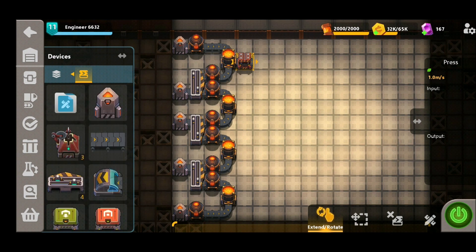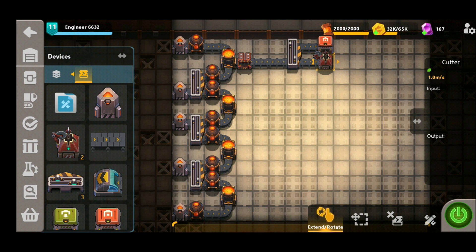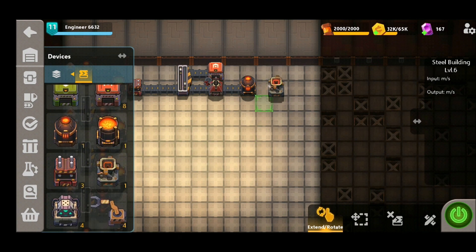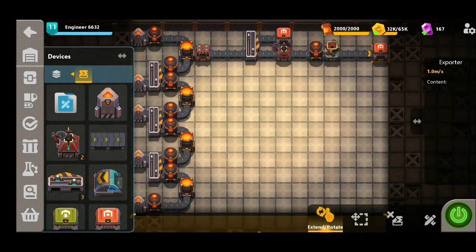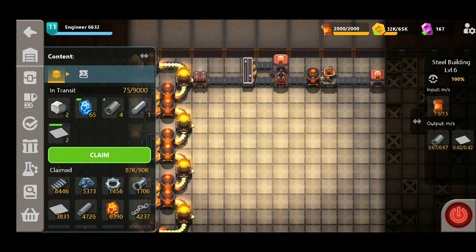The first row is going to consist of steel plates and steel springs. We place a press and a splitter — the top row of the splitter is going to be the already completed steel plates. For the second row we need to place a cutter, followed by a heater and an extruder, before we finally export. Turning the factory on, we can see on the output side we are now producing springs and plates, so this must be working.